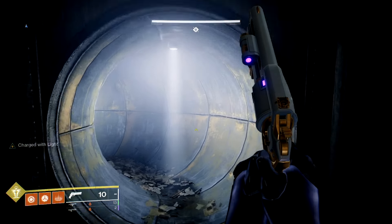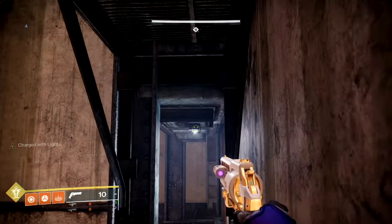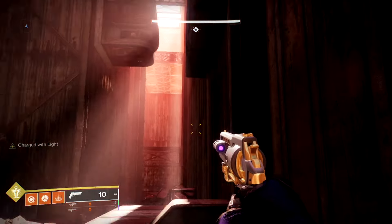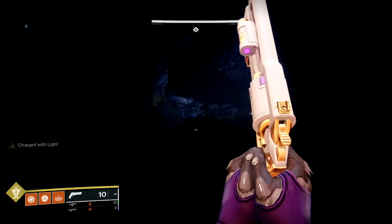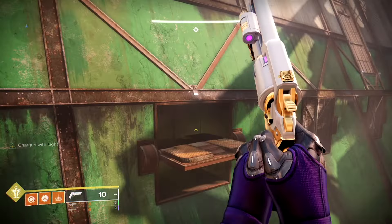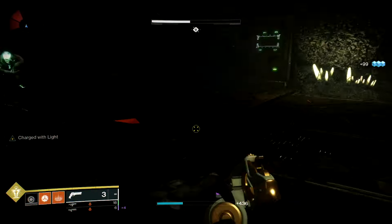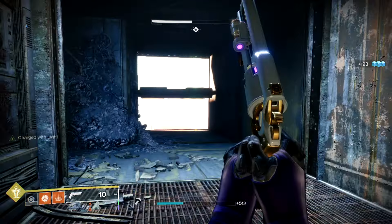If you guys have any questions or are really having trouble, put it in the comments and I can invite you to a game and walk you through it. Make sure you just follow this path because there are pressure plates literally everywhere. In this next part, you're opening doors and hopping from open door to open door making your way down. Kill all the enemies — there are a limited number of Thrall, but every time you leave and come back, new Thrall will spawn. Watch out for the Curse Thrall — that one almost killed me.